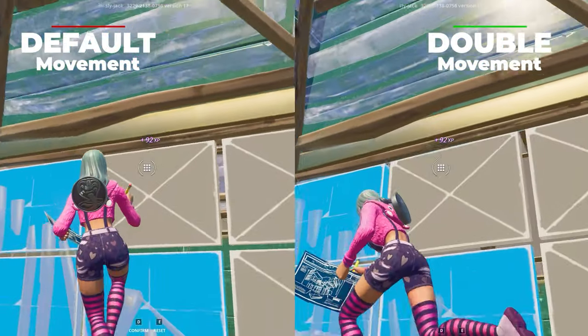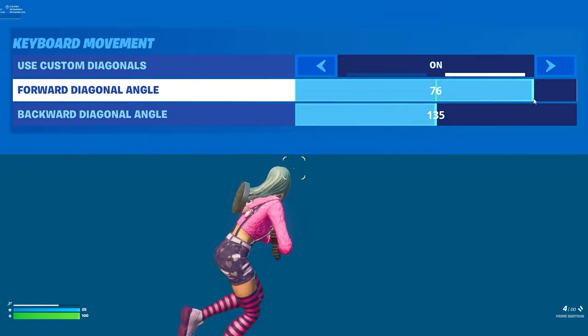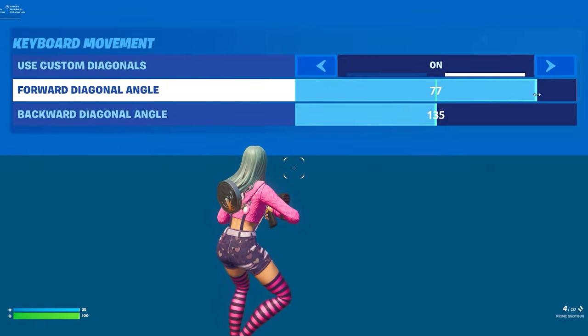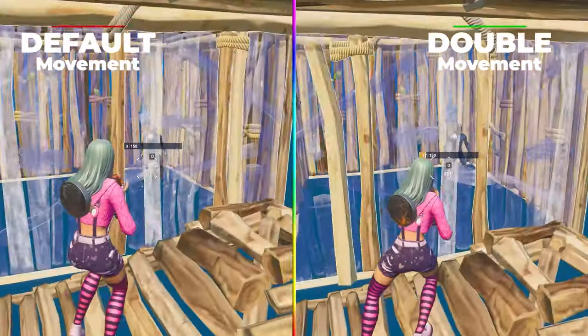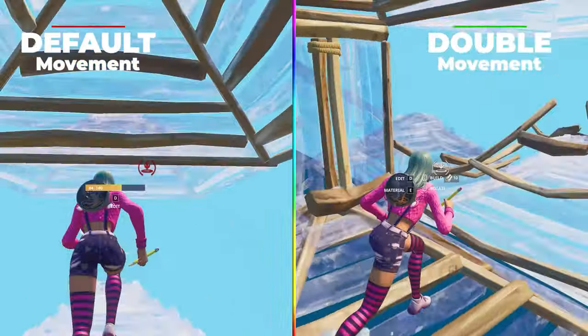And most importantly, when making peeks, you're able to get out of the way faster before confirming the edit so you don't take return damage. When choosing your angle for Double Movement, there are two specific angles you'll want to know. The first is 76%, which is the maximum angle you can choose before your run turns into the slower side shuffle. This allows you to have the best crosshair placement running around corners or in and out of right-hand peeks, and better piece control without looking away from the enemy.